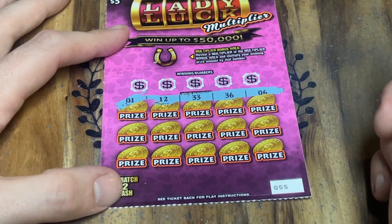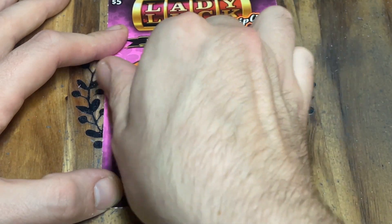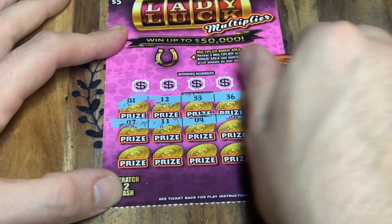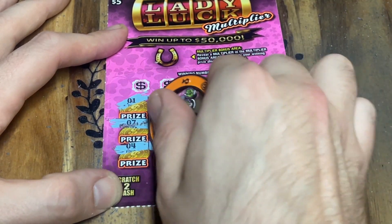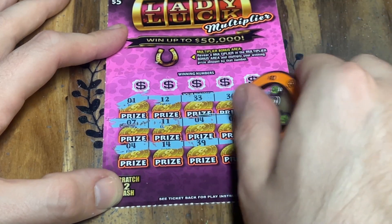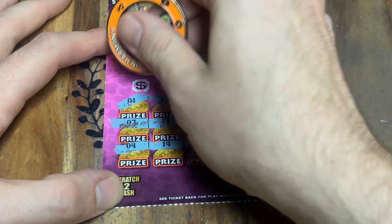Numbers on ticket 55: 1, 12, 33, 36, 6, lucky number 7, 11, 4, 9, 18. Then another 4, a 14, 39, 17, and 13. We got ourselves a winner — you can't have two of the same number without getting a win.